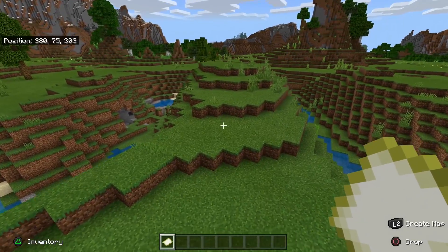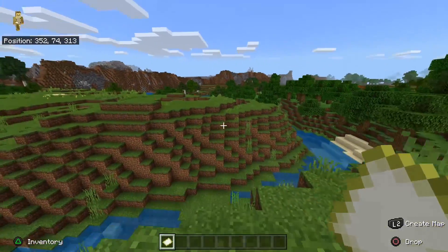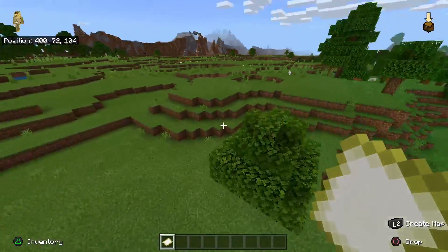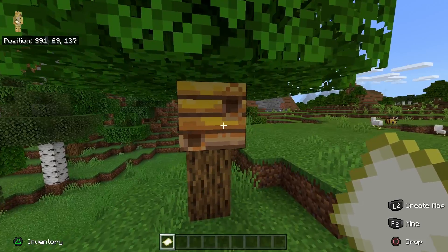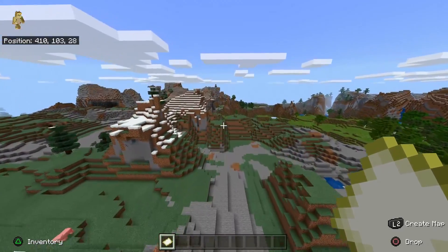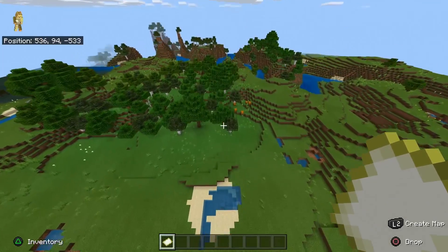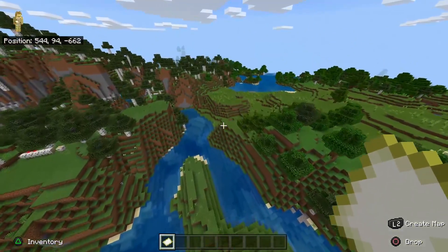If you're in an old world, you might think there's no chance of getting bees, or you might be told erroneously to just go to one of these three biomes and a bee nest will be added. That's not how Minecraft works. Minecraft only adds these during the world generation phase, which means you need to explore brand new chunks you've never explored before. New chunks will generate with bee nests. You'll know when they're new because they'll generate slightly differently.